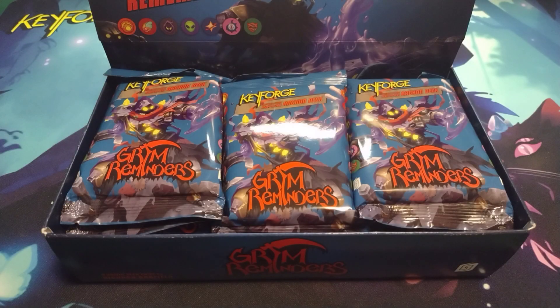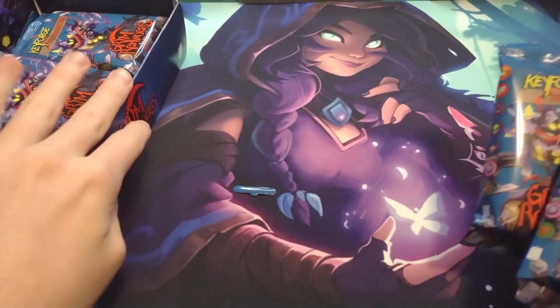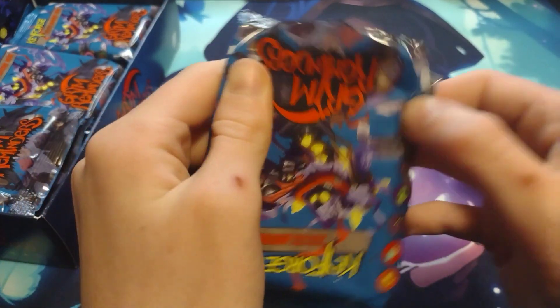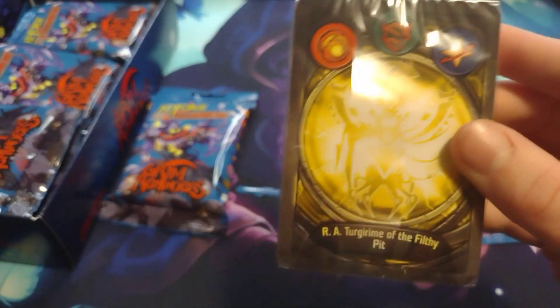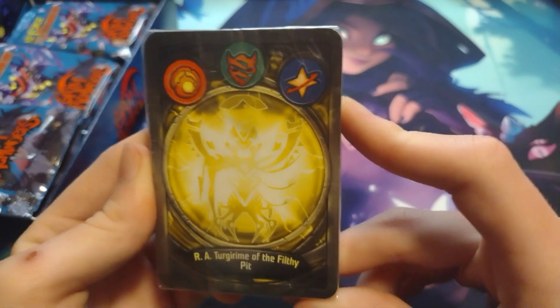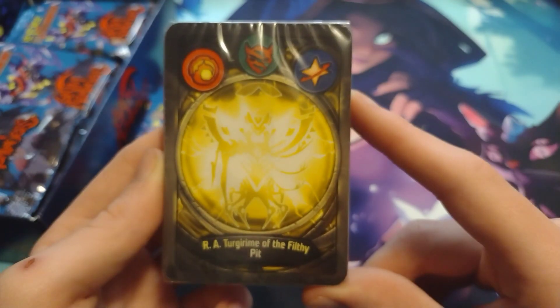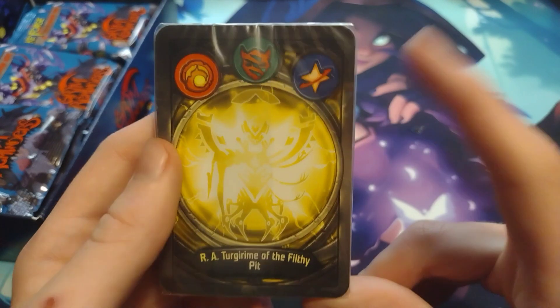All right, so here we have it: 12 Grim Reminders decks. Today we're just going to pop out two and see what we get, and if we get anything interesting we'll probably just stick with these two. Let me get these decks open. Here we go with the first deck — we have Star Alliance, Untamed, and Brobnar. I haven't seen Star Alliance yet so that'll be pretty cool. The deck is called 'Turgerime of the Filthy Pit' — funny name.